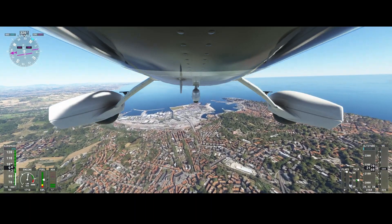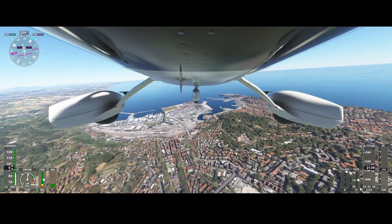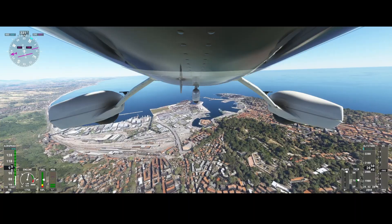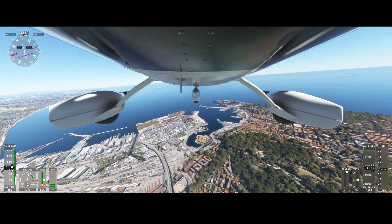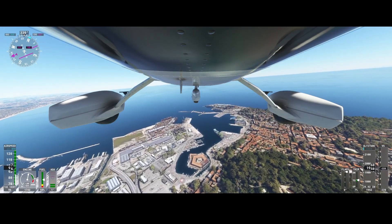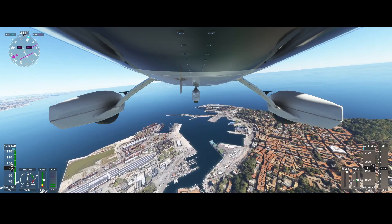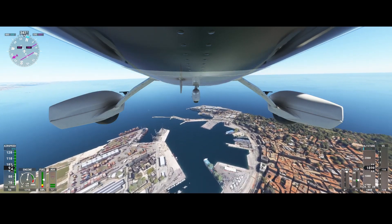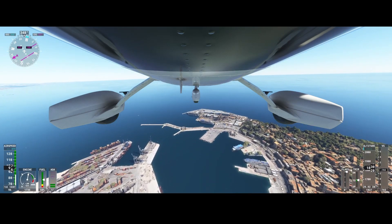It looks like there's a cruise ship down there — multiple ones actually. They appear to be static rather than moving. Just below us there are three of them, and the cargo section is probably on the left side. There's a fourth one too — four cruise ships in total.